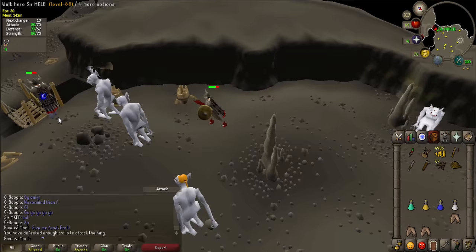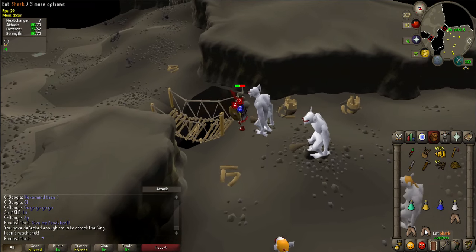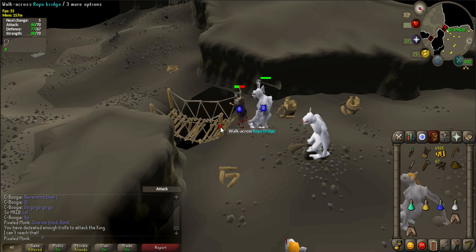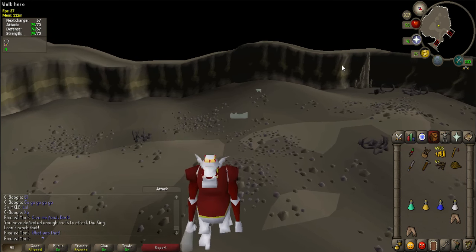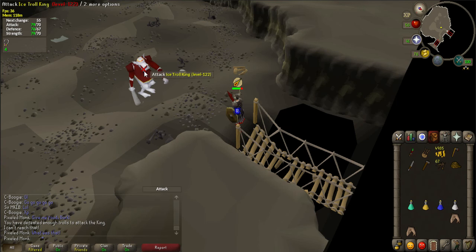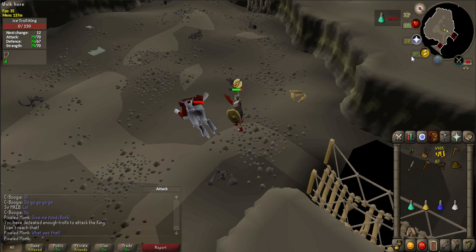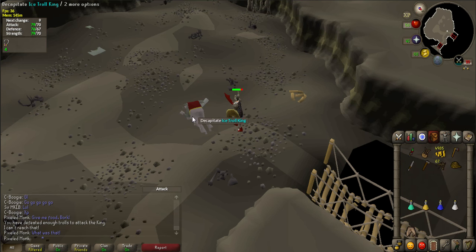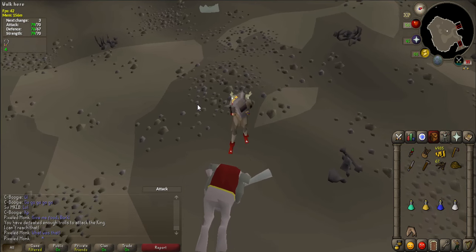Head south towards another bridge while trolls continue to attack you, but don't worry about fighting them. Before crossing the bridge, make sure to turn on Protect from Magic and top up on prayer if needed. If you die in this room, you will not be able to pick up dropped items since this is an instance room. Use your supersets and any special attacks to kill the Troll King faster. Once the Troll King is dead, be sure to click on his body to decapitate him — no need for a knife, you just pull it off using your amazing strength.